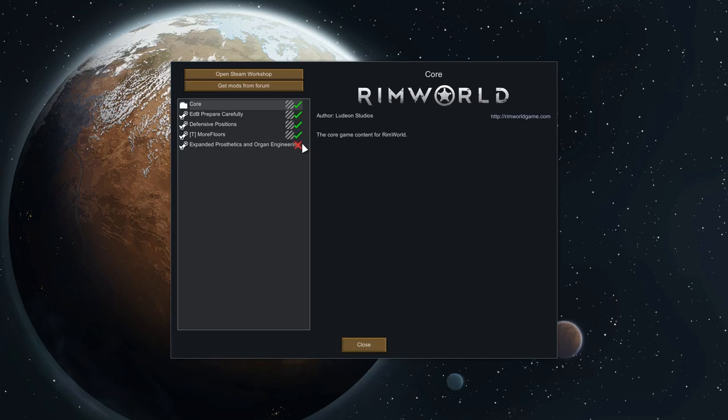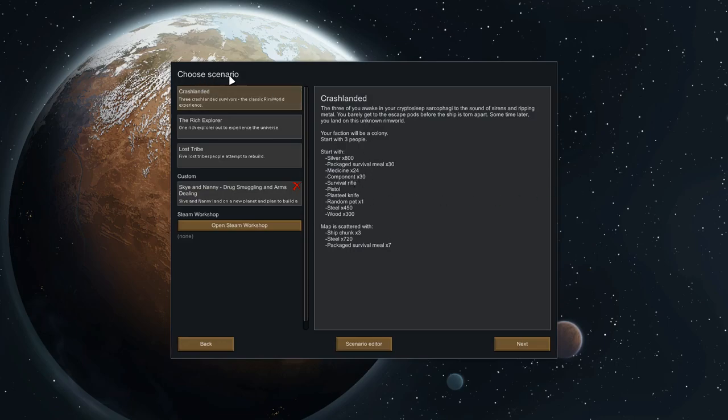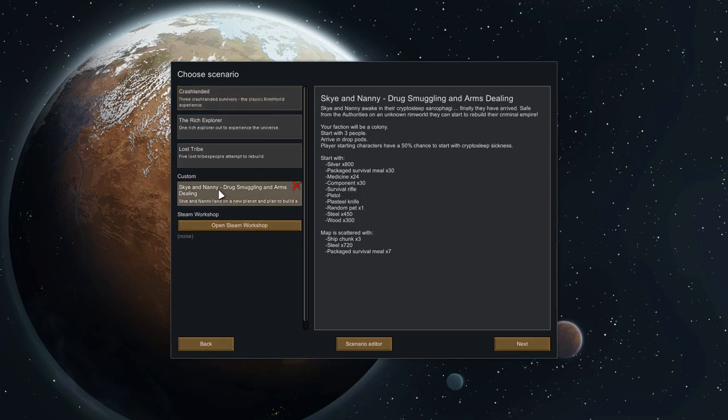I've got it turned off at the moment because it changes the points in the startup — you'll see in a second. I want you to see it before and after implementing that mod. So we're going with a new colony and the scenario is based off Crash Landed. Here it is — Sky and Nanny.